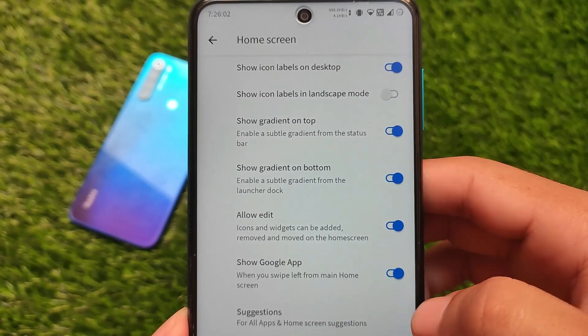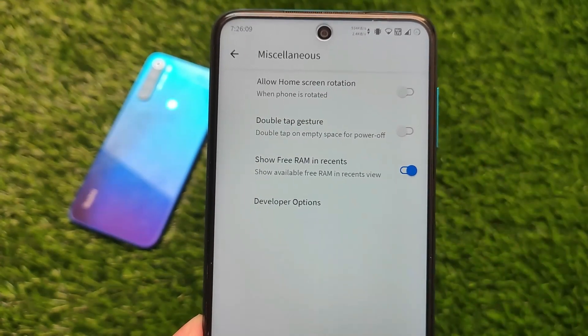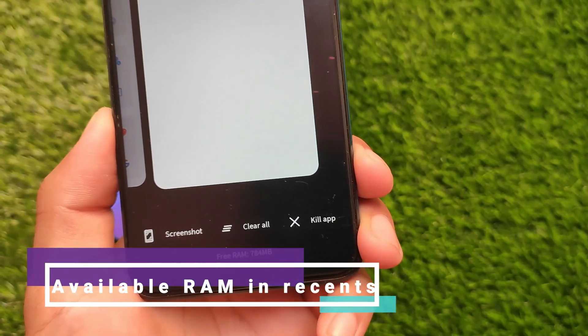In terms of the default launcher, it comes with a simple advanced launcher which is basically Octavius's own launcher. It has some extra features — for example, there's a hidden apps option, and in the miscellaneous section there's a new option called 'Show Free RAM in Recents', which is really interesting.